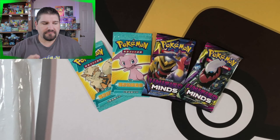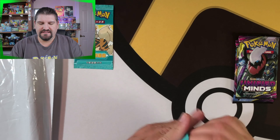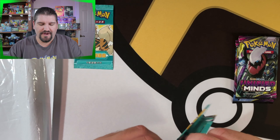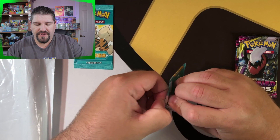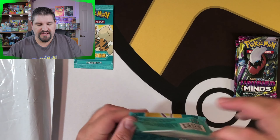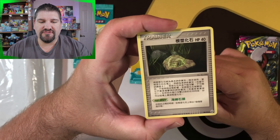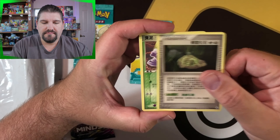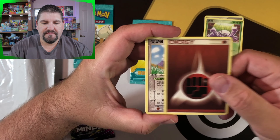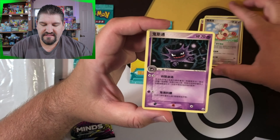Let's go ahead and get started with the Chinese Legend Makers. We'll do one of each. I'm trying to be careful with the pack because I do like the pack art — it's actually pretty cool. I think I just messed up a little bit there, but for the most part we are good. The front is good. I don't know what the card trick is for this, so we're just going to get into it. We've got a fossil of some sort, a Muck, Energy, Spinda.